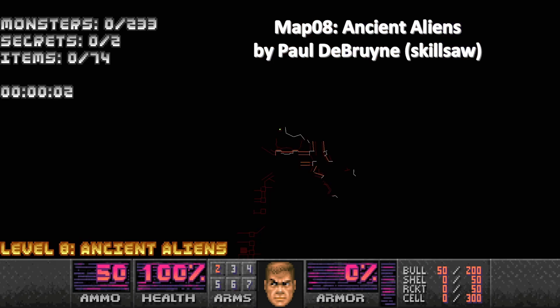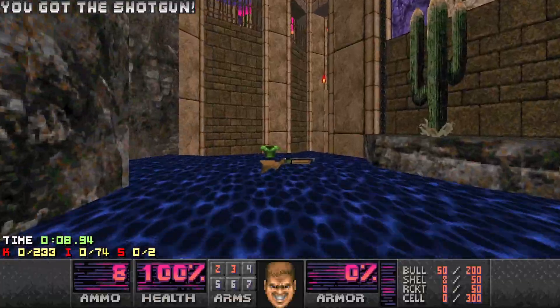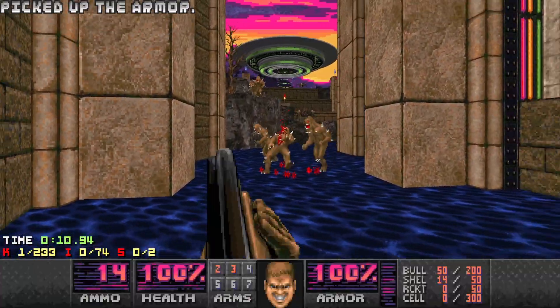Hello and welcome to my 100% playthrough of Ancient Aliens. This is Map 8, Ancient Aliens. As you can see, we've got 233 monsters and 2 secrets. There are some tricky areas in this one, so let's see how we get on.